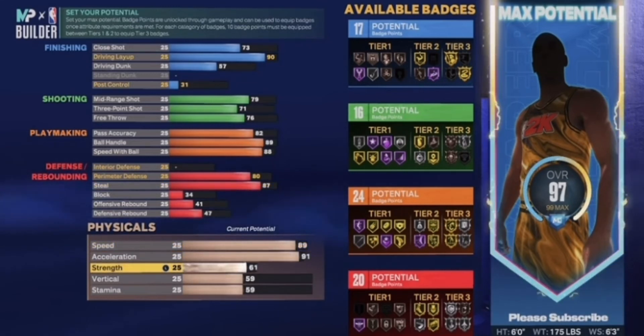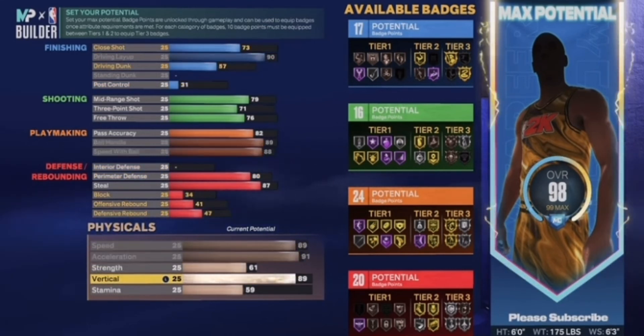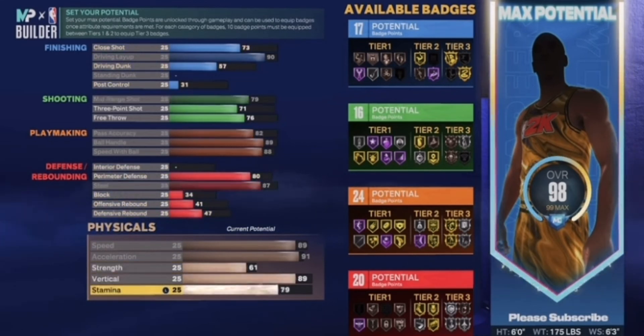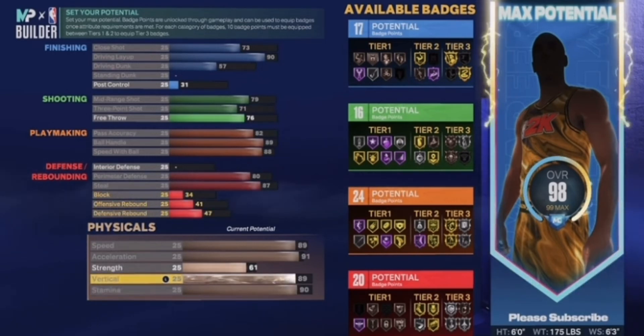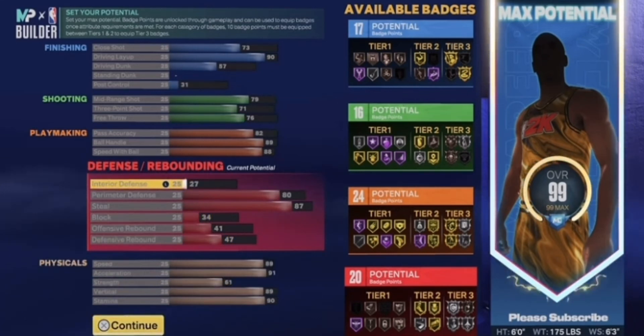You want to put your strength up to 61 because he wasn't weak at all. For vertical, you might want to bring that up to like 89 — he had bunnies for a short dude. Do you want to bring that up to 90? Put the last attributes into interior defense — that'll give you a 99.